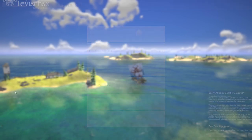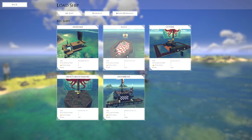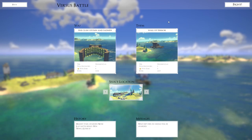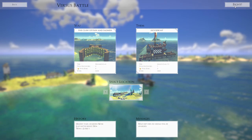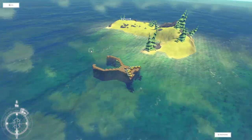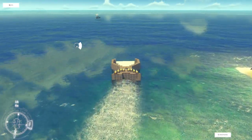Battle Seas is not at all what I wanted to do — let's do another Versus. I think I've downloaded a few other ones that work. Let's do the houseboat. The houseboat, from what I can remember, is actually a pretty fast ship. But speed is not going to help you when it comes to the Claw of Pain and Sadness.